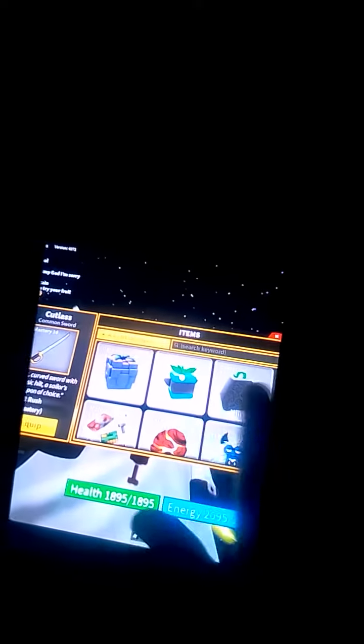Buddha, Magma, Barrier, Rubber, Diamond, Dark, Sand, Ice, Falcon, Flame, Spike, Smoke, Bomb, Spring, Chop, Spin, and Keyload.